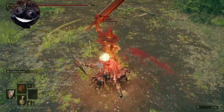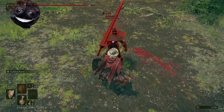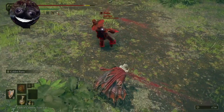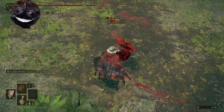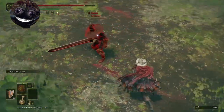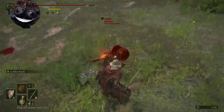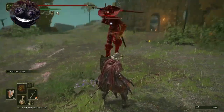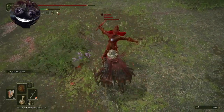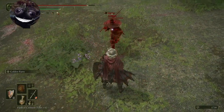One-handed ultra greatswords — as long as they're not two-handing, you can roll through the second hit and parry right about here. Jumping attacks: you block the incoming hit and you parry — simple as that.